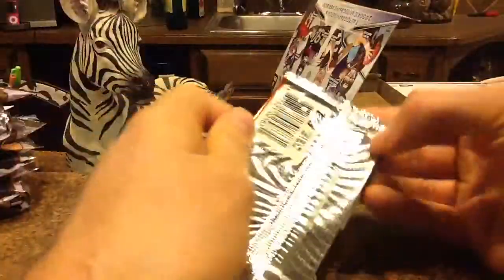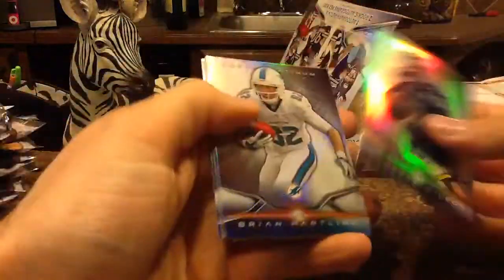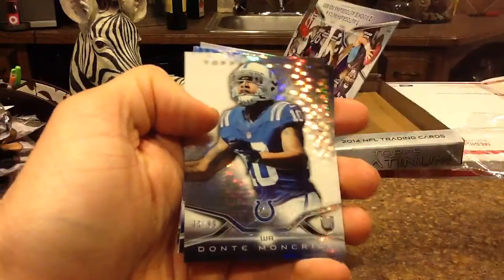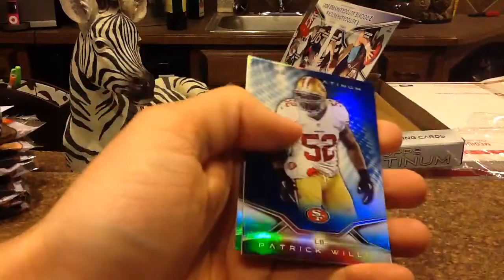Also on this product, you have a chance at some numbered parallels. There's some rookies — I'll sort those out for you. X-Fractor Bread and Cooks, a nice bready blue wave. That's one of the parallels — a Pulsar Moncrief, 1 of 99. Nice one. There's a Tom Savage on-card auto. So you're getting quarterbacks and they're both on card.